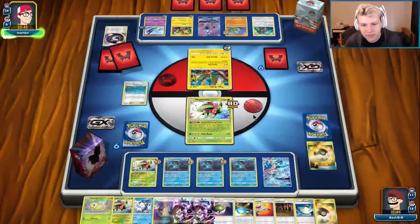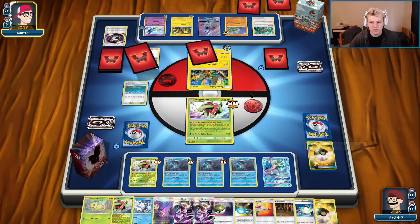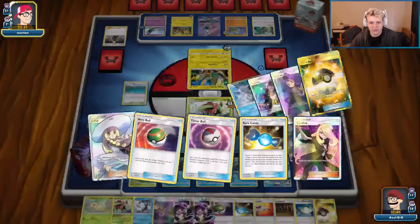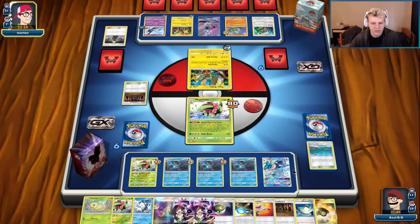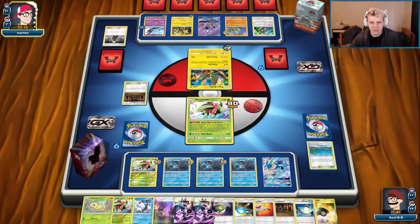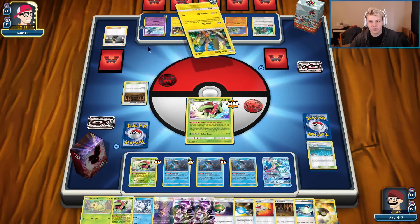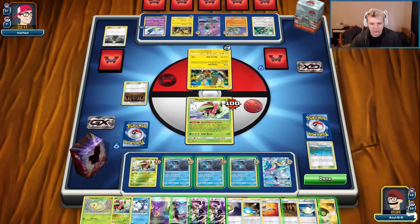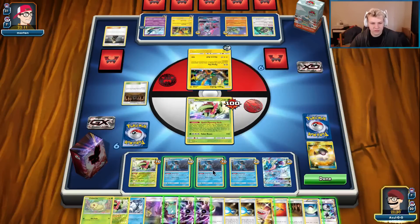Gotta pass unfortunately. He's gonna get a Flying Flip for a reasonable amount of damage. We're gonna start doing the Acerola chain — Acerola the Meganium. We should draw into what's needed next turn. We'll have one card left in deck, could really thin it out with the Ultra Ball. There's a Shrine and this really only hurts him. There's the Super Boost — not worried about anything anymore. Power Draw, get rid of the Ultra Ball.